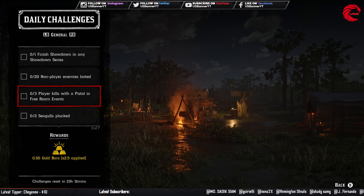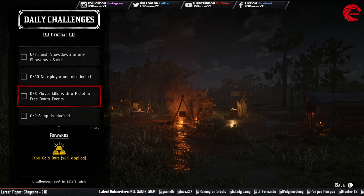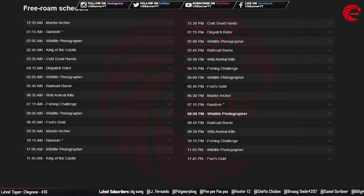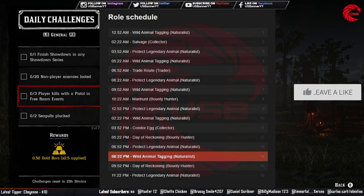After that you have to do 3 player kills with a pistol in a free roam event. Go to the free roam event and kill 3 players with the pistol. Here is the schedule for free roam events in Red Dead Online — based on New York time, you can adjust that to your own time zone.